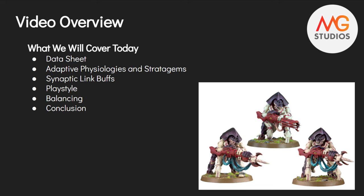In today's overview, this is a standard deep dive. We will go over the data sheet for the Hive Guard. They have two options: the commonly used Impaler Cannon and the less used Shock Cannon. We'll go over adaptive physiologies, the single stratagem you need to know, Synaptic Link buffs, play style, and our conclusion about how to balance these and the issues that come with balancing the Hive Guard.